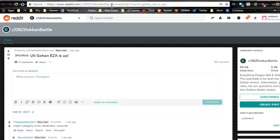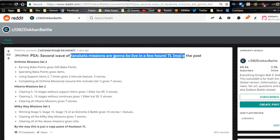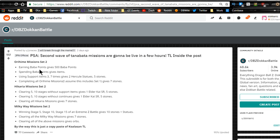The Ultimate Gohan Extreme Z Awakening is up as of yesterday — so that's awesome. The second wave of the Tanabata missions are also live. Earning Baba points gives 500 Baba points; spending Baba points gives items. Using support items 3 to 7 times gives you two Hercule statues and five stones.